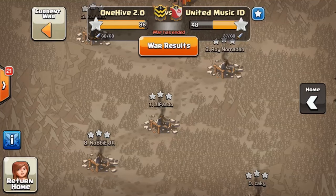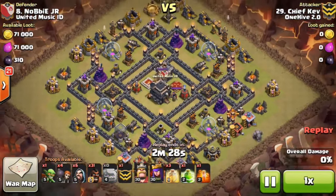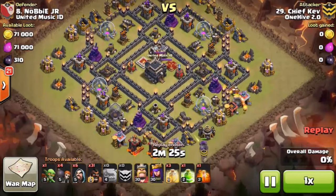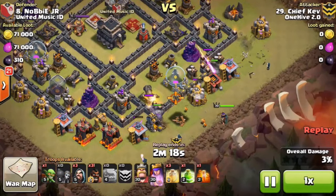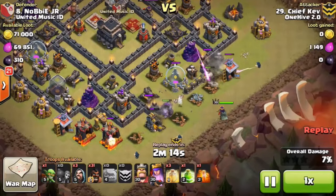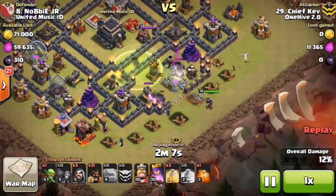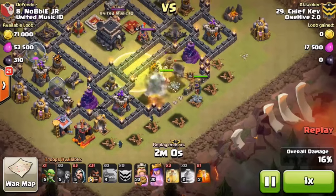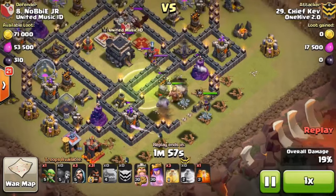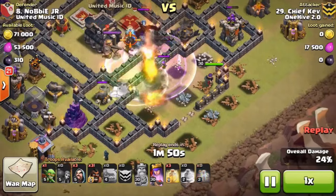The next attack is from our fearless leader Chief Kev — he's back in action and getting back into the war scene. This is a cleanup attack. He triggers the teslas with two barbs and comes in with a shattered from about five to four o'clock, with a nice spread on the golems and offset wall breakers to make sure no splash damage hits them as the funnel is created. The golems move forward, he places his jump, and as soon as a cannon goes down he drops his king.